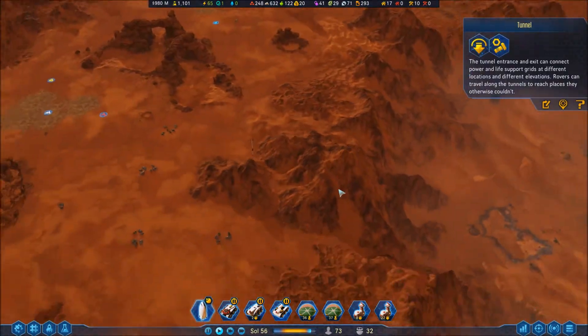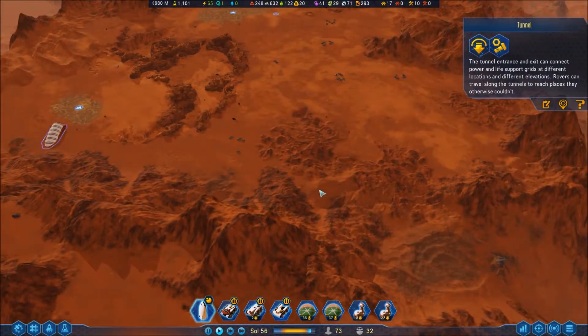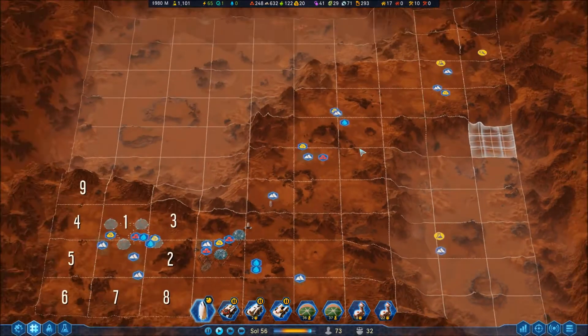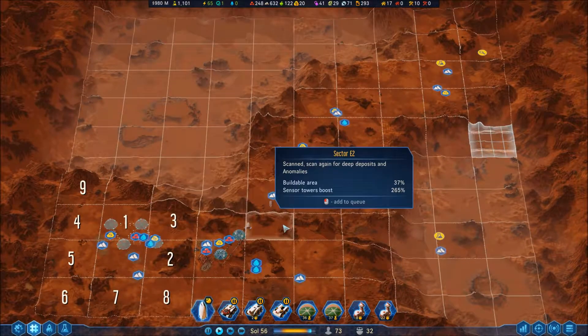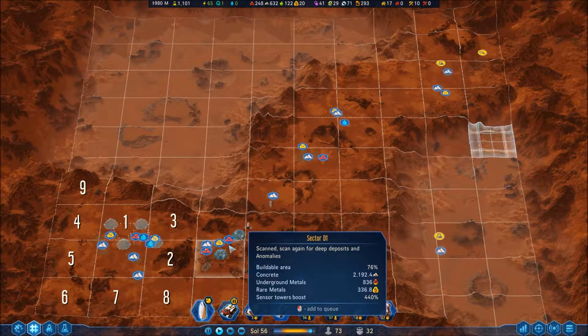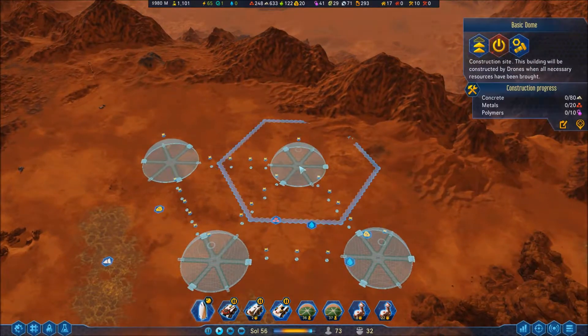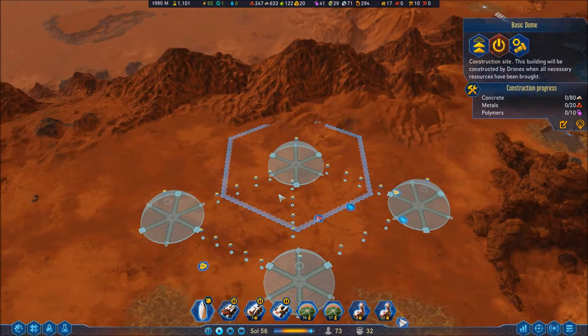The next step when it comes to the tunnel is to build a tunnel somewhere here and get down to this part, but that's not for this episode — hopefully not anyway. We also planned this area to have four interconnected domes connected via passages.